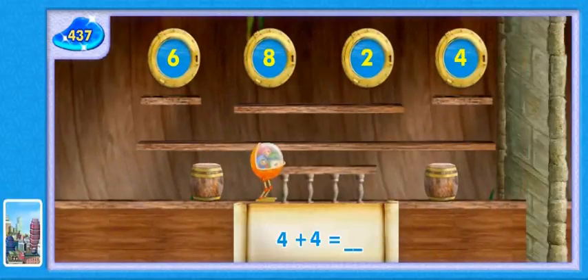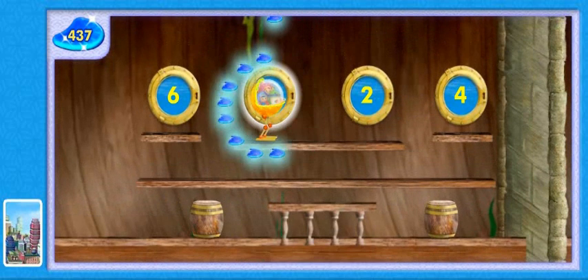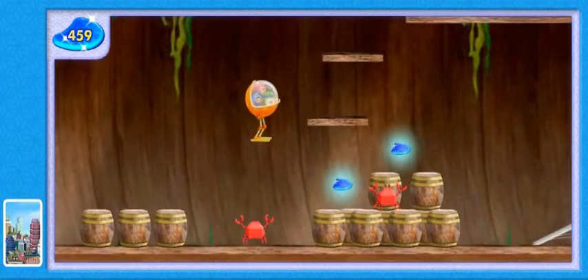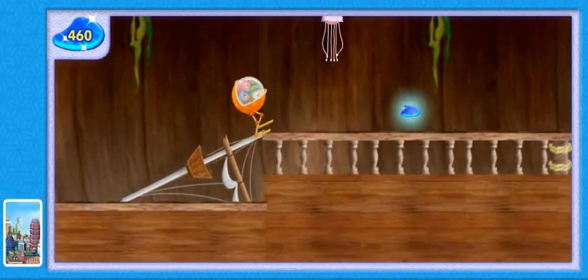Look, another Squiddy wall. To get past the wall — nice adding — four plus four equals eight. Great gizmos, nice jumping. Yoinks-a-doinks, that robot crab knocked away one of our scales.